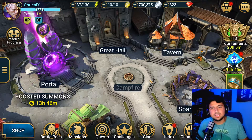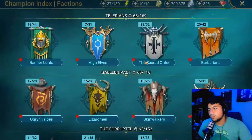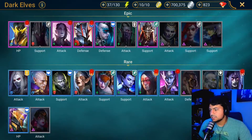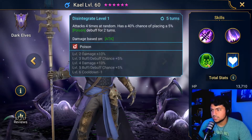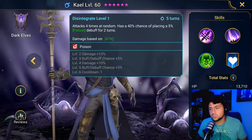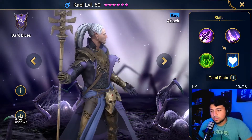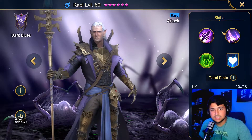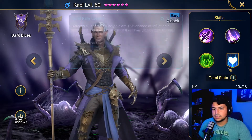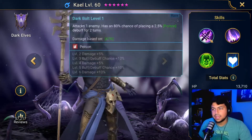My first tip for any new Raid player would be to pick Kael as your starter. Out of all the starters, he is the best one — why? Because he has poisons, and his poisons make him super effective. Poisons are super strong in general, but they're especially strong against bosses, especially Clan Boss. I was using Kael on my Clan Boss team and he was doing decent damage early game. Kael does good damage with his AOEs, and his A3 attacks four times at random, which is also super important.